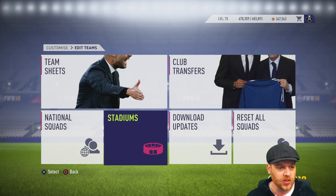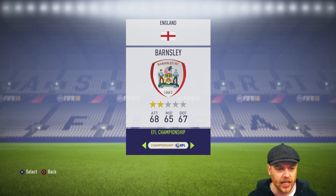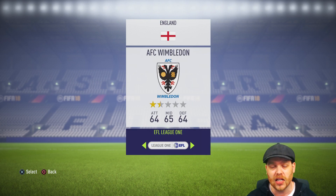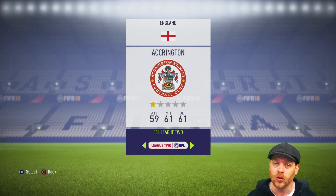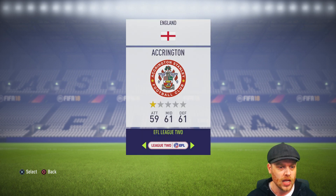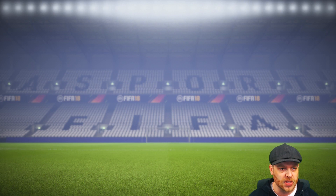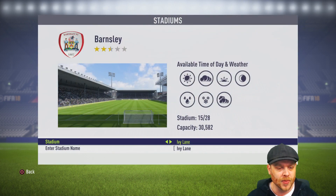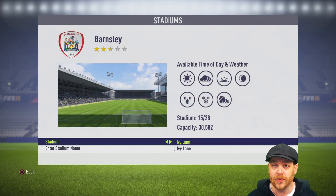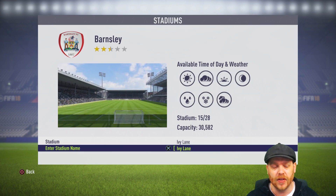If we go across to stadiums, the first one that pops up — obviously the Premier League isn't here because those are all licensed clubs, so you can't actually rename or change any of those ones. It's all non-licensed clubs from anywhere around the world you can do this for. But what we're going to do is Barnsley. We go into Barnsley, and we can see there at the moment it's Ivy Lane, capacity of 30,000, and the stadium name is Ivy Lane. That is the default that FIFA has set up for you.